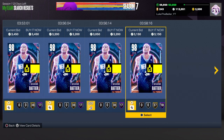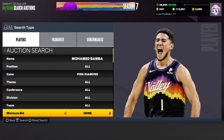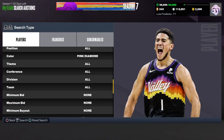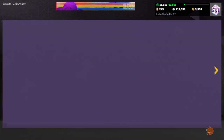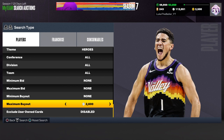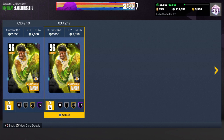Our last player is the Mo Bamba Pink Diamond Hero card. Go ahead and see how much he's going for on your console — I believe he's going for around 3,000 MT right now, which is insane for the quality of this card. He plays center and power forward. Set the theme filter to Heroes to find him. He's going for around 2,650 to 2,700 MT, which is insane for the quality.